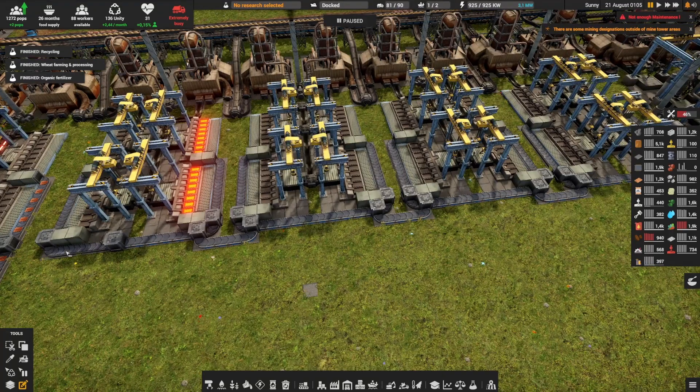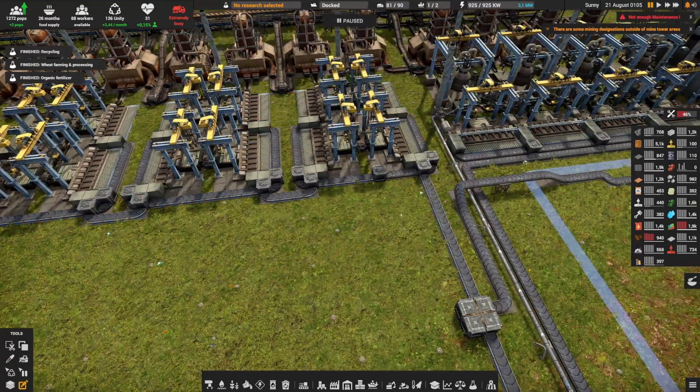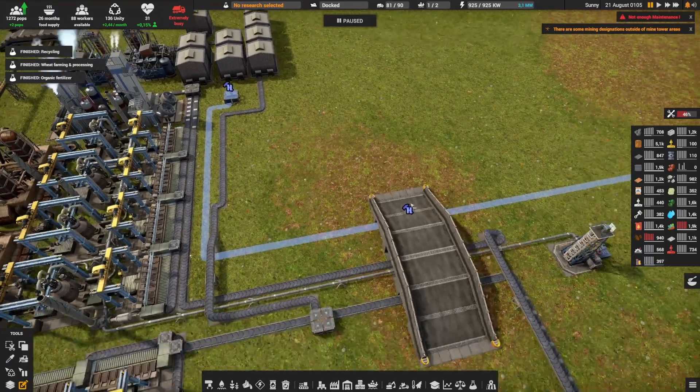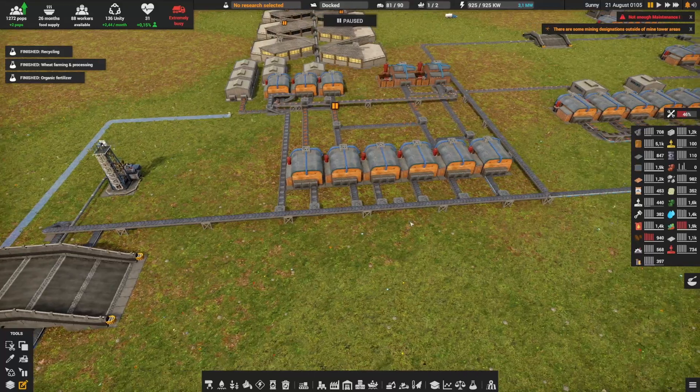We did the same for the iron — my iron starts all the way over here, goes here, and then there's this balancer to create some storage and to go into all of the productions.